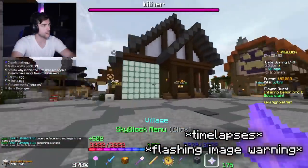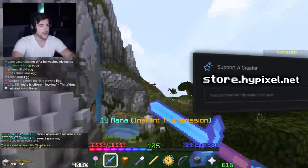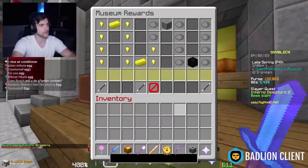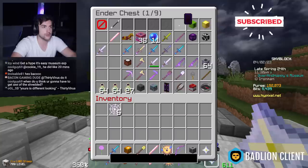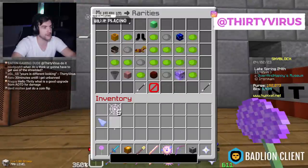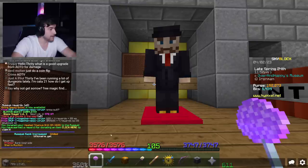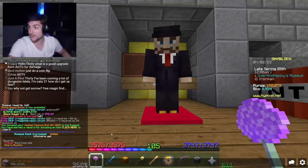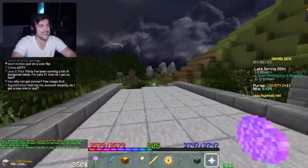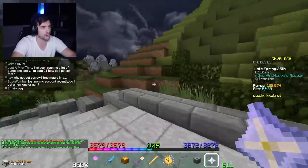I've been on the topic of Skyblock XP, mostly minion stuff, but let's take a look at the museum. I have a feeling there's a few things I can upgrade. Let's put the drill in there and immediately take it back out just for the Skyblock XP. Look at that — that puts me into the Premiere category, which means I have Shen's auction available. Too bad because I'm immediately taking it back out, but that means I can attend Shen's auction if I wanted, I just have to put my drill away.